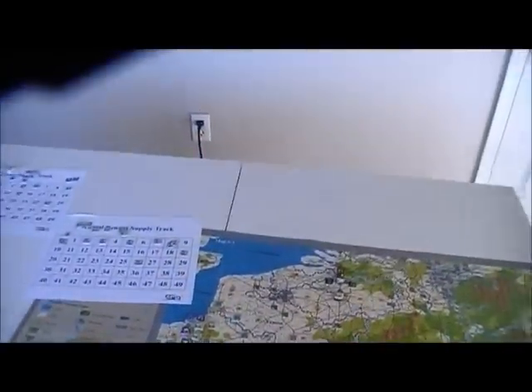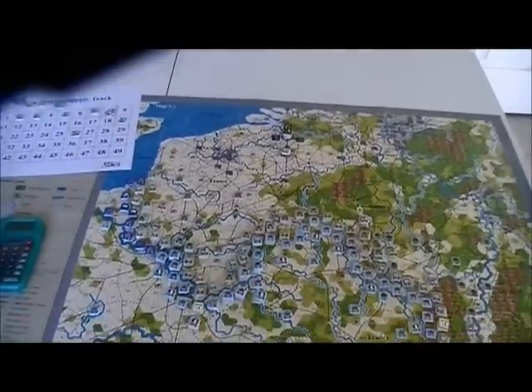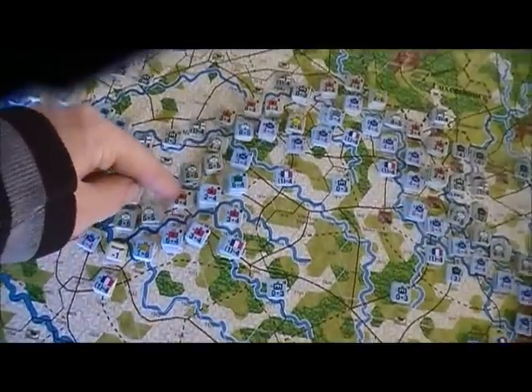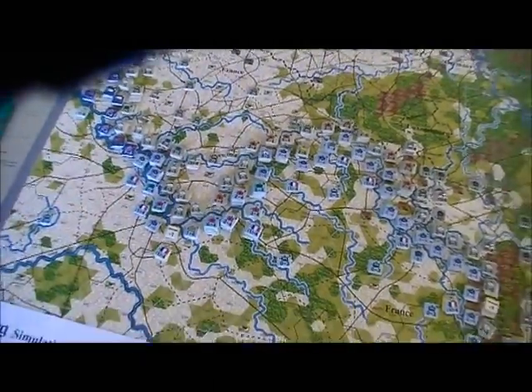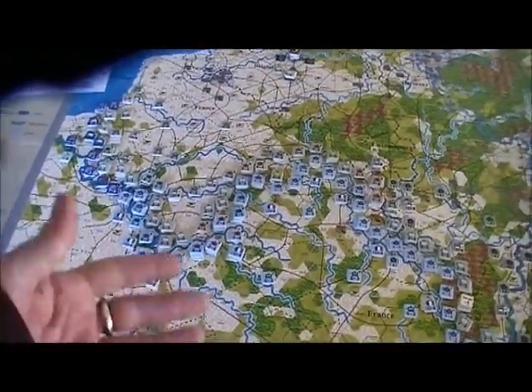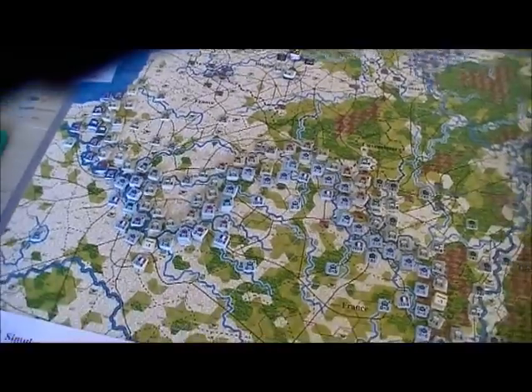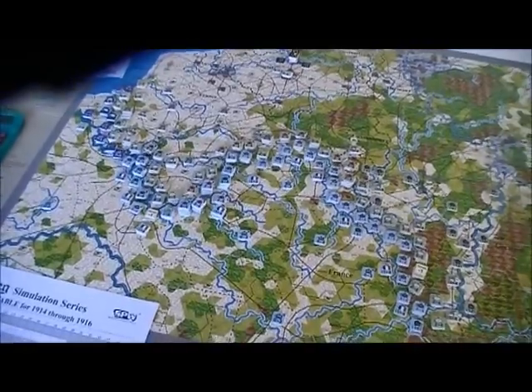May opens up as March ended, with the French continuing to attack this one hex. There's a weakness here, but it would take too long to shift the attack across, and it would be telegraphed so the Germans could slide over there. Just keep going at the same space. This is one of the best terrain pieces I can attack — I've got clear terrain there.